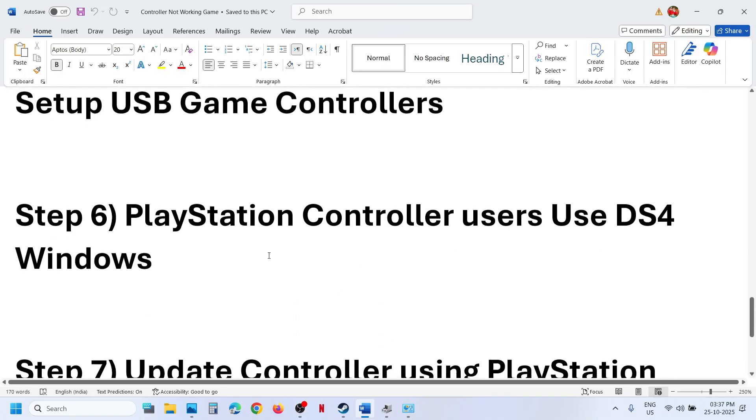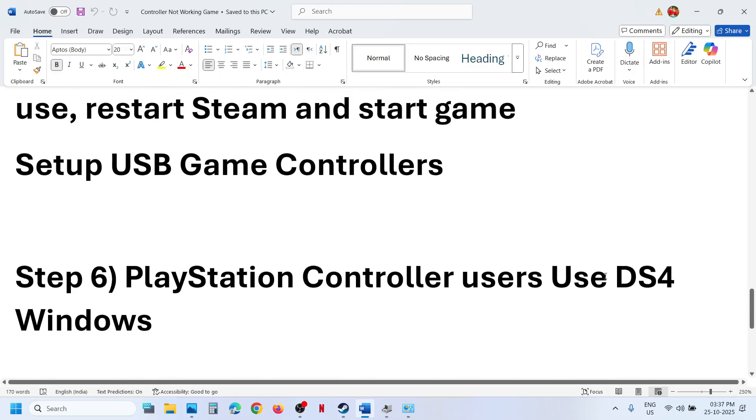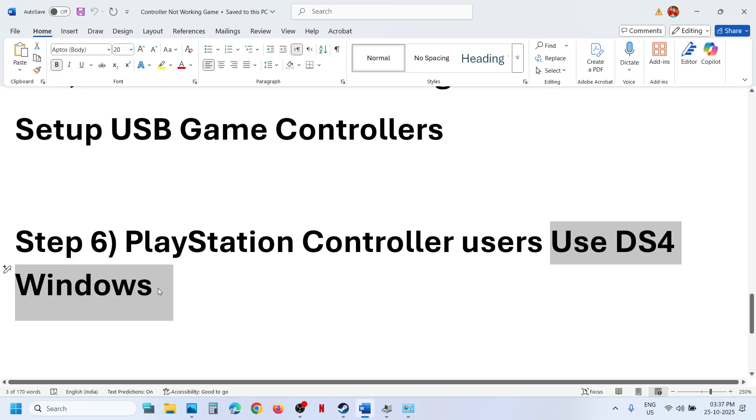Still not working? The next step is for PlayStation controller users — you can use DS4Windows. Search for it in Google, install it, configure your controller, and then check.